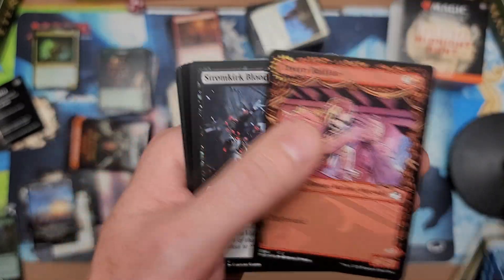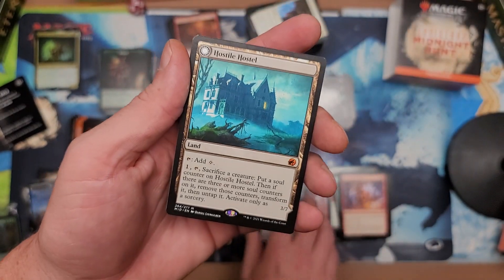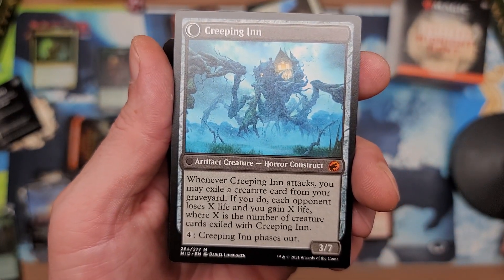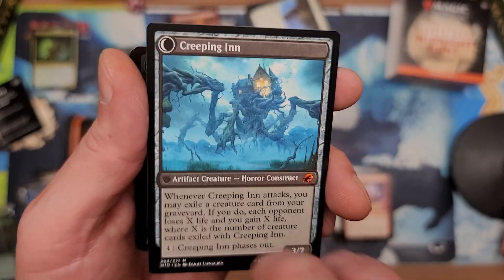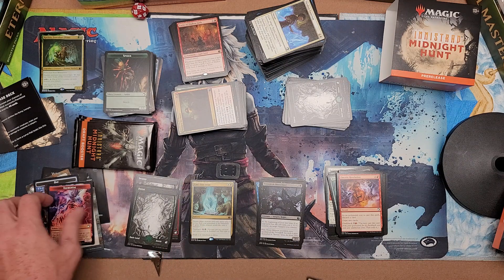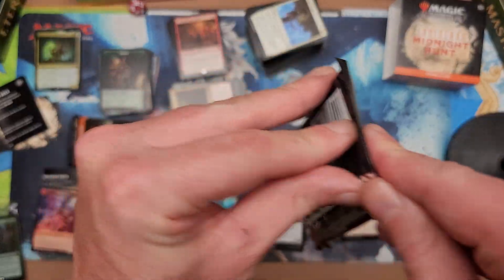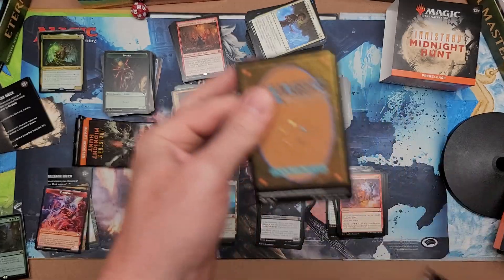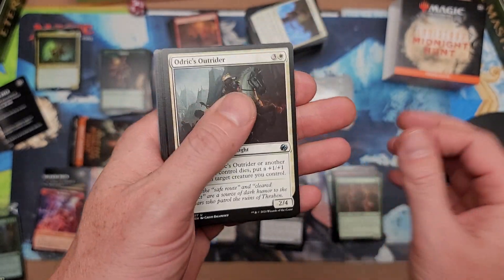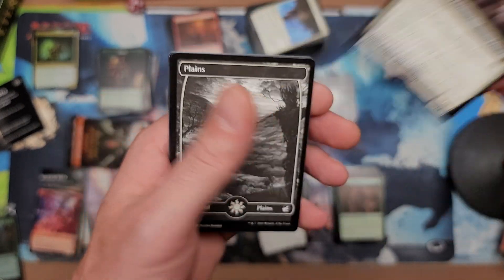We need the Wrenn pool! Stormkirk Mentor, Hostile Takeover — that's a step in the right direction. That is a big freaking rare right there. These are legit cards, value-wise probably hanging around at least five dollars. We'll see how it pans out — still nice, I love it. Can we pull another mythic? Wrenn and Seven — we haven't pulled it yet, that's why we need to pull it. We got the Outrider, Obsessive Investigator, and Adeline! Adeline! There you go.